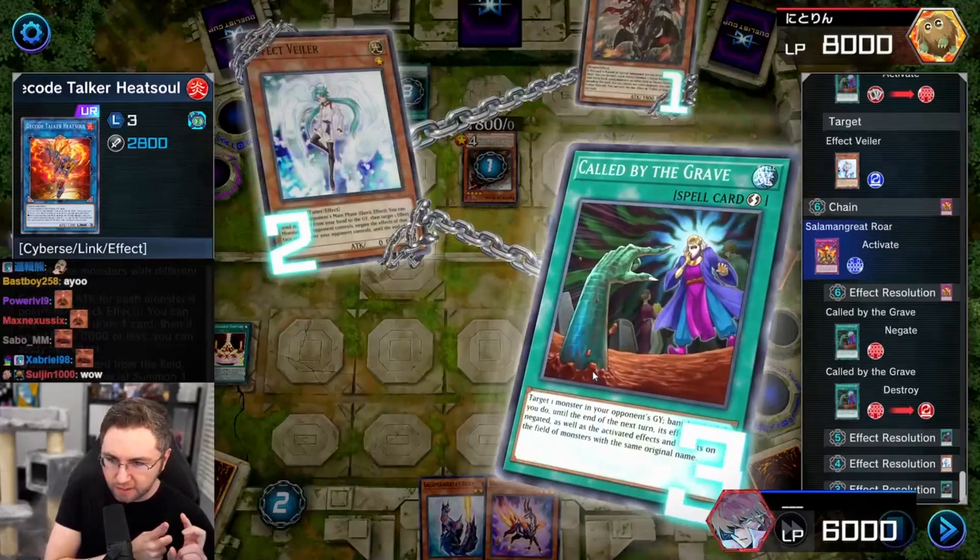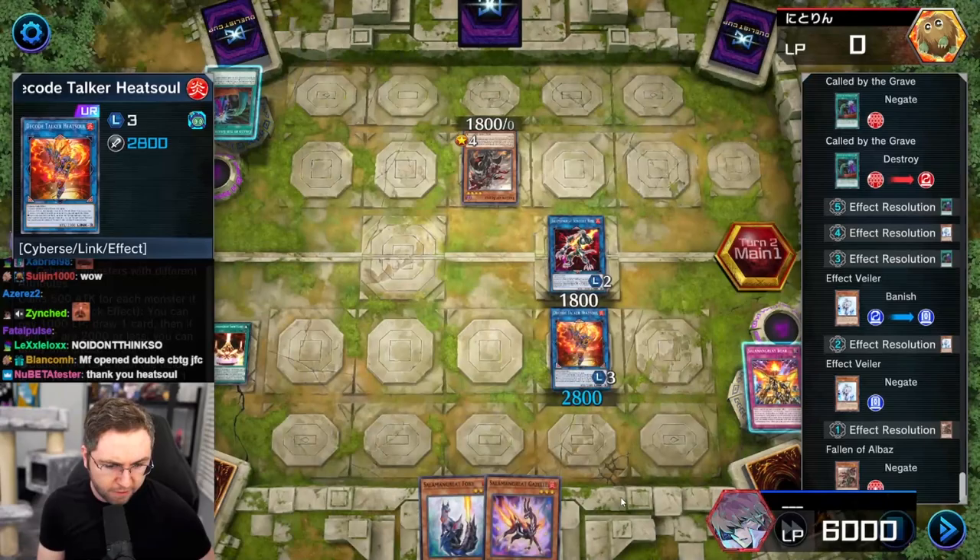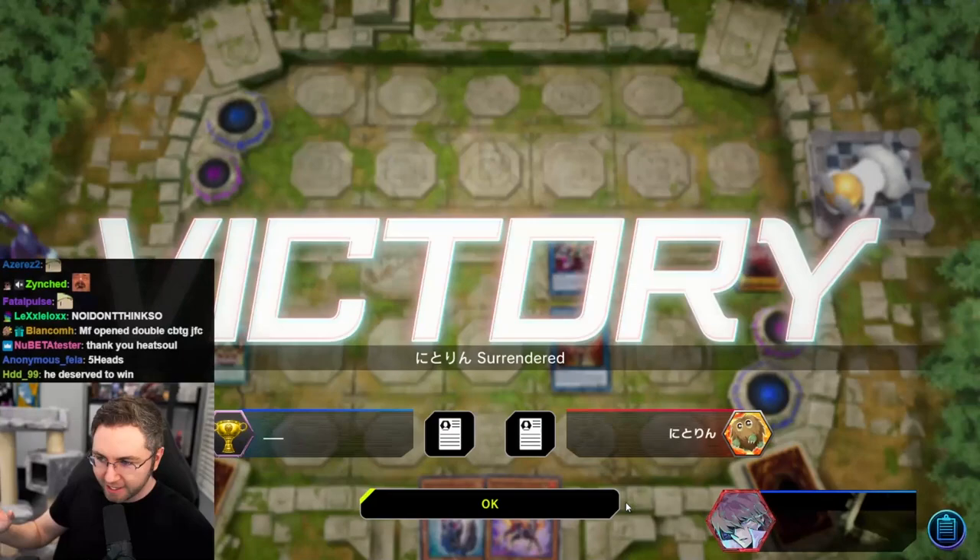And it's all thanks to the heat soul. Heat soul gave us the other Veiler, gave us the Call by the Grave. The heat soul advantage is insane — this is what you want to do turn one. Our turn, draw again. Their turn, draw again. So if you're playing against a control matchup, like an eldge deck, you're drawing every turn if they don't deal with the heat soul. There can only be one winner, and you're looking at it.